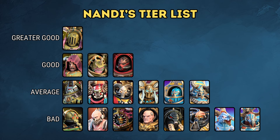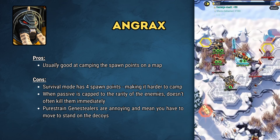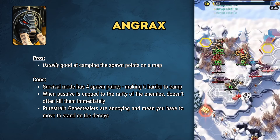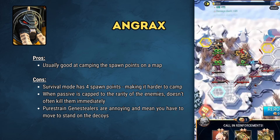There are some characters in this tier list that people might be wondering about. Angrax is a Black Legion Terminator who is normally a powerhouse in legendary release events — leaving him next to a spawn point can mean he automatically kills enemies as they come out. However, Angrax's value is diminished here because when he is the same level as the enemies, his passive is not guaranteed to kill them. There are also four spawn points on the map, so many enemies will spawn where Angrax cannot attack them straight away. The Pure Strain Genestealers' Ambush trait also means your units will want to stand on decoys to prevent resurrection, and Angrax isn't particularly mobile — standing on decoys means potentially giving up his camping spot next to the spawn points.